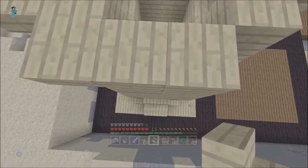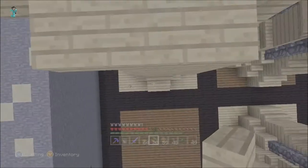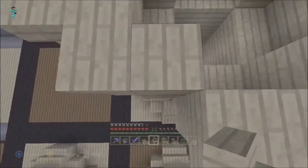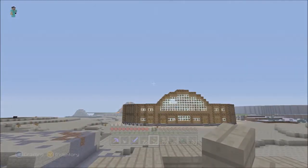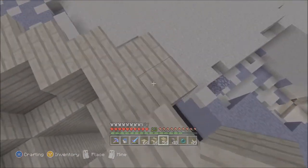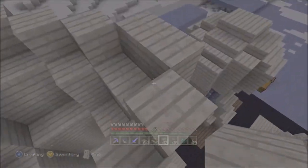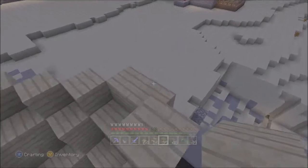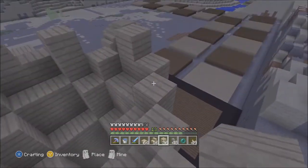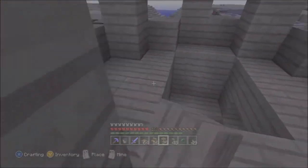Now all we have to do once I finish placing these is just bring it up a couple blocks and make it look like the Mongols - I believe that's the right word. If you don't know what a Mongol is... it's when you look at a castle, it's the little thing on the wall that shoots up that the archers usually hide behind. On my wall it's the cobblestone walls that are standing up on top - those are called Mongols I believe. Don't quote me on that because I'm not positive.